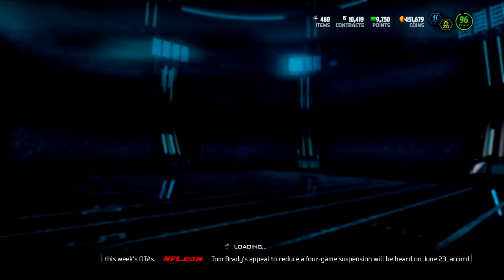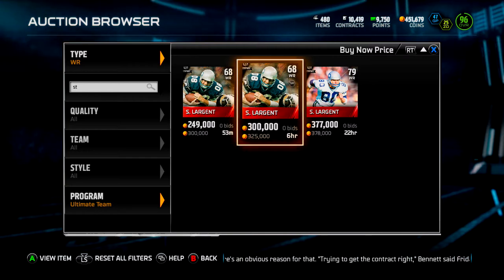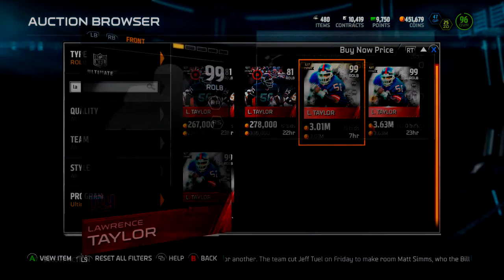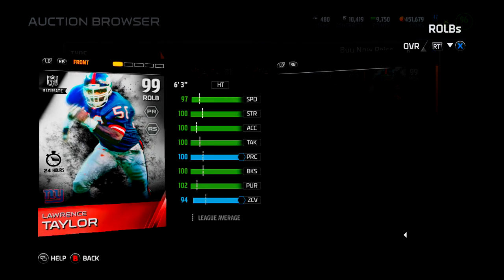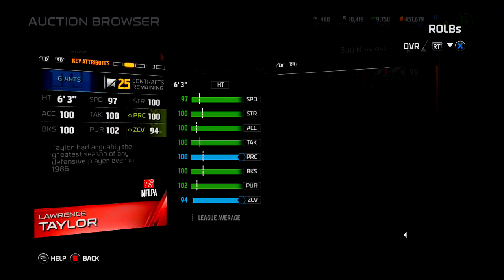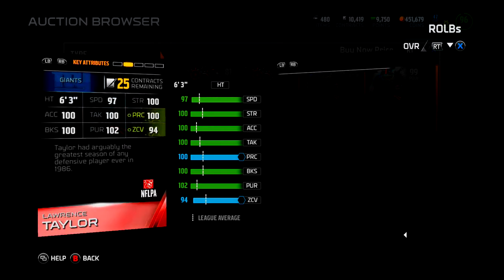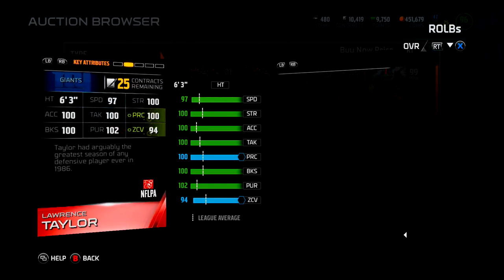I always got people out here ripping these things open early. I'm not seeing any collectibles for Largent, but I am seeing some Lawrence Taylor's up — as you guys can see right here — going for about three million. Let's go ahead and check this card out. He's got 100 acceleration, 97 speed, 100 strength, 100 tackle, 100 play recognition, 100 block shed.